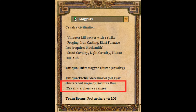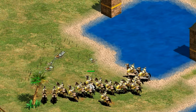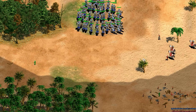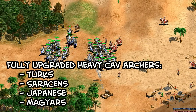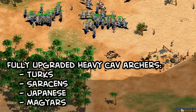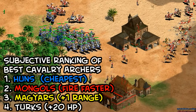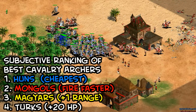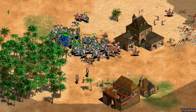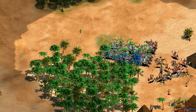The second unique tech gives plus one range for cavalry archers. This one comes in the Imperial Age, so it won't help in time for a cavalry archer rush. The importance of the extra range is pretty situational and hard to quantify, but they do become the farthest firing cavalry archers in the game. The Turks, Saracens, and Japanese in Forgotten Empires are the only other civilizations to get the perfectly upgradeable heavy cavalry archer, and it's easy to argue the Recurve Bow gives the Magyars the best cavalry archers of that group, though the Mongols and Huns have other bonuses to make up for missing the last archer armor upgrade.